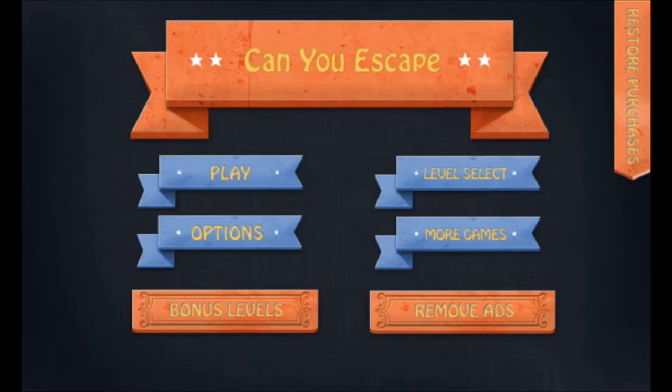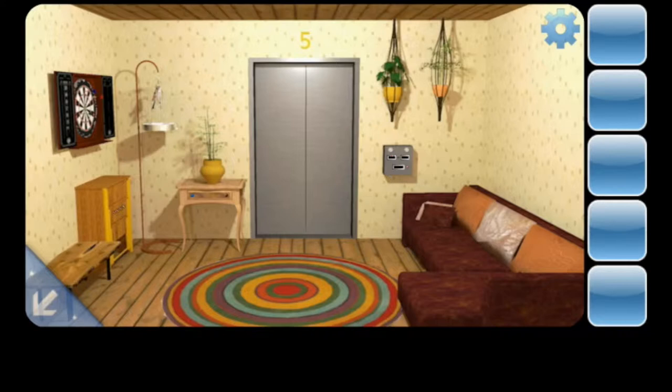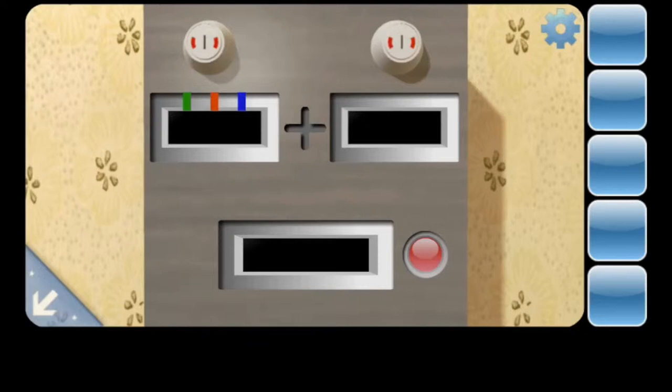The first game we're going to look at this week on Mobile Monday is Can You Escape? If I go into the game, it is very similar to a couple of games that have been out in this vein before, where the whole point is to escape from the level and it's not immediately obvious what you have to do. There's no clues or anything like that.